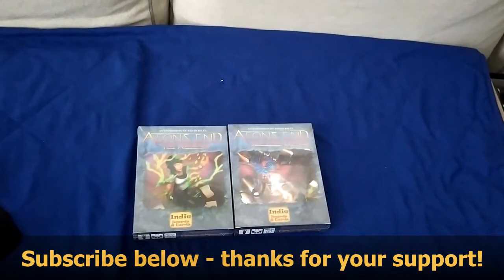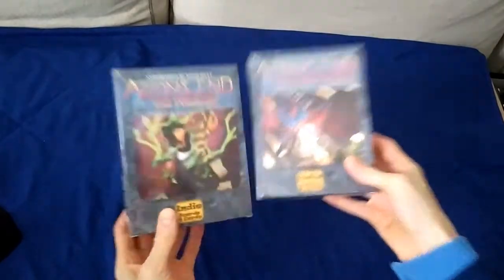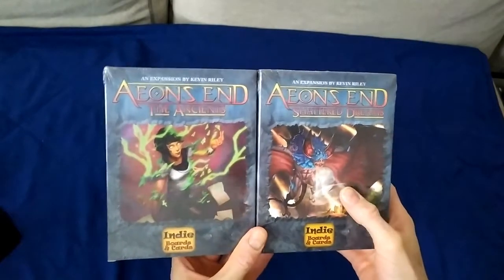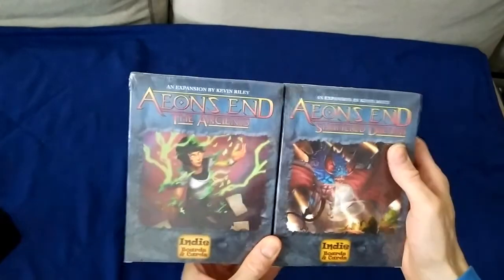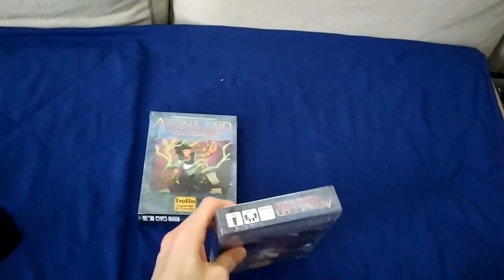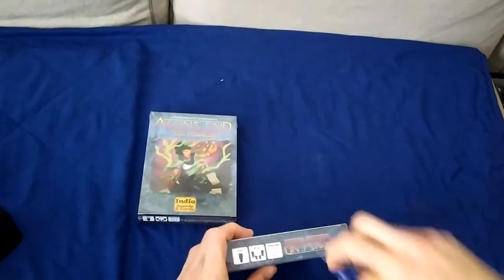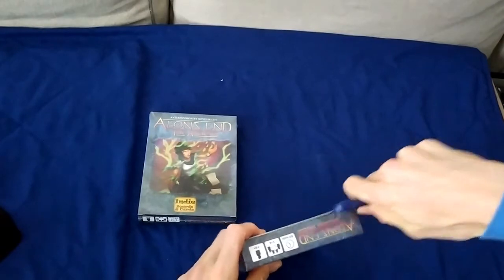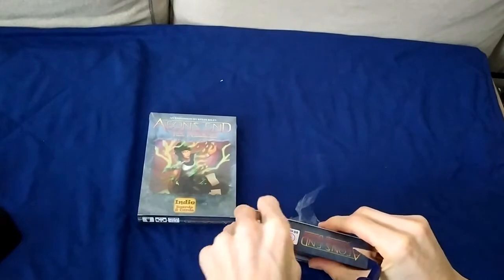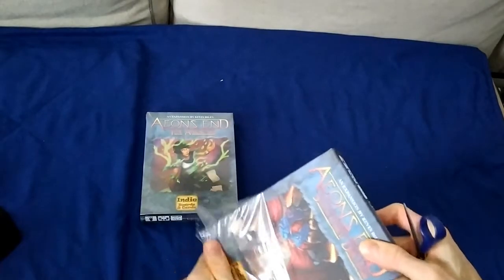Hey, what's up guys! Today I thought it'd be fun to do an unboxing of the two small box expansions that came in the new age wave of content, not including the Into the Wild one. So we have The Ancients and Shattered Dreams. Yeah, let's get started. I'm pretty excited to get these — Aeon's End is one of my favorite games.